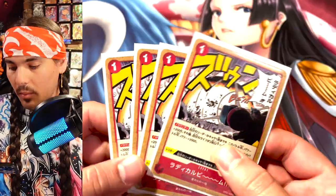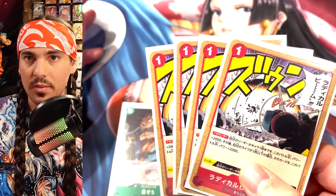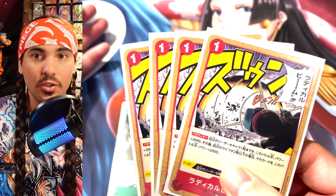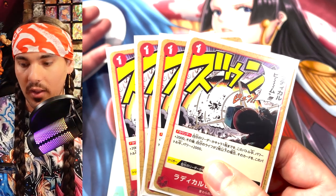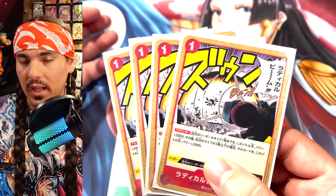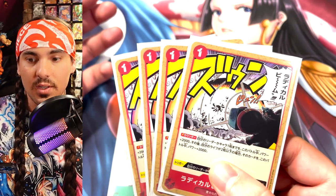I'm running four Radical Beams. Radical Beam is awesome in multi-color leaders because you're starting at four life, so you're going to be at two a lot faster. This actually encourages you to go to two because you're going to get 4K counter power for one Don, which is amazing value. Radical Beam is just a really strong card especially in Red Green — you'll be getting that 4K a lot more consistently because you go down to two faster since you're starting at four.